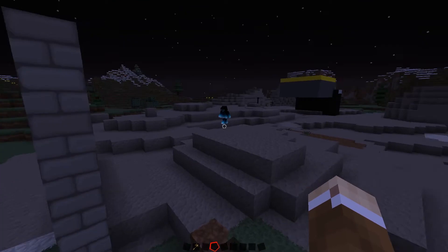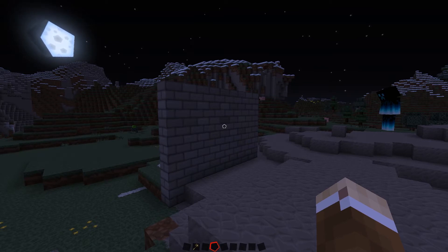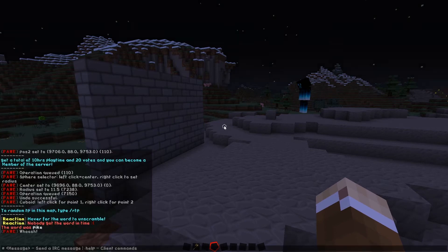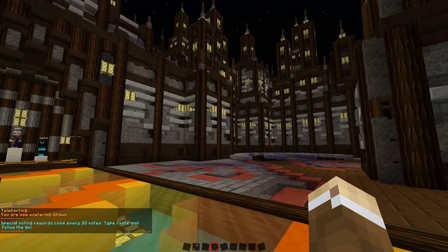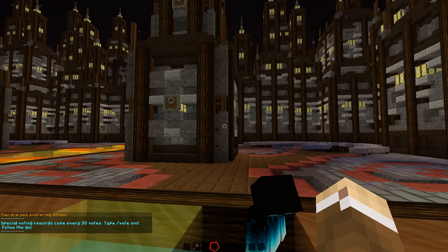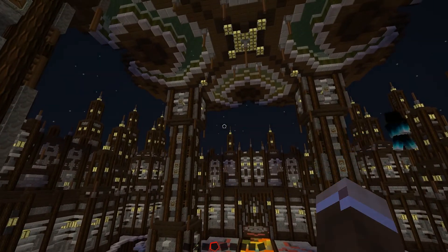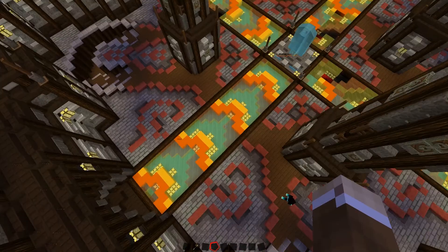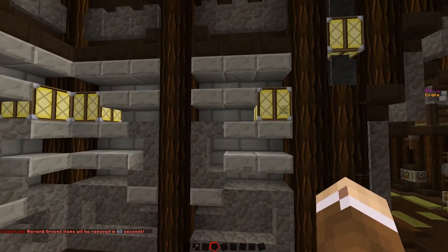Just to give an example — if we go back to spawn, Josh built this building in our old server, and I grabbed it and saved it as a schematic (a WorldEdit command we'll get into later in the series). You can see this design here is basically replicated all over the place.